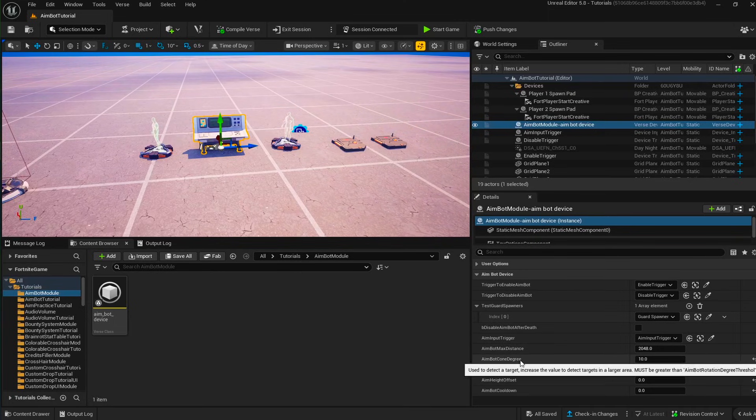Then we have the cone degree. We calculate a cone from the view location and view rotation of the player going out to the max distance, and try to find the target that is the closest in angular terms — the closest one angularly.